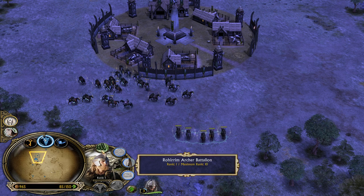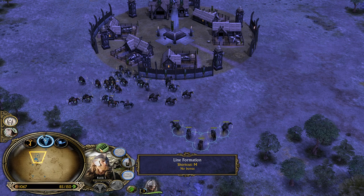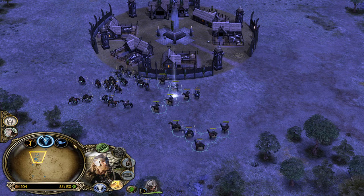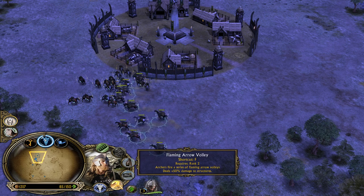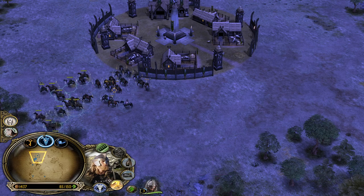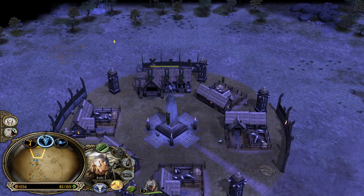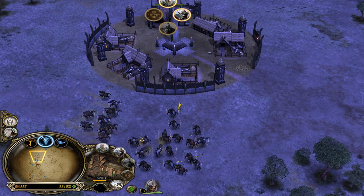Get all the upgrades on these Rohirrim archers. The wedge formation can always be used on this unit because you will always keep your distance. And once you are level 2, you are able, for a short period of time, to use the Flaming Arrow Volley - which can be nice not only against Drakes but also against Ents, because Ents are very vulnerable against fire.